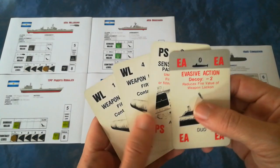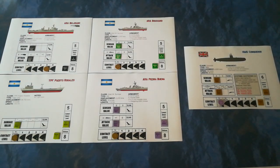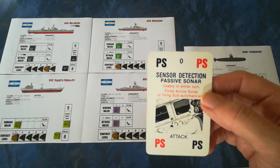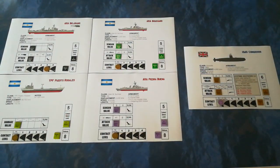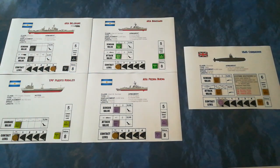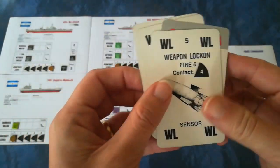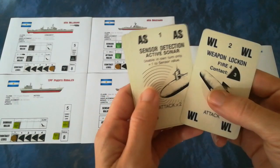Conqueror might as well get the best, shiniest contact level on the Belgrano she can. There's no real reason to bother with the escorts — a superb outcome would be sinking the Belgrano and exiting before the rest of them even work out where she is. So she goes for it, and she does it. She now has an absolutely superb contact level on the Belgrano. She just needs to wait. The Argentines draw a helicopter card that will come in useful later when they're finally able to launch one.